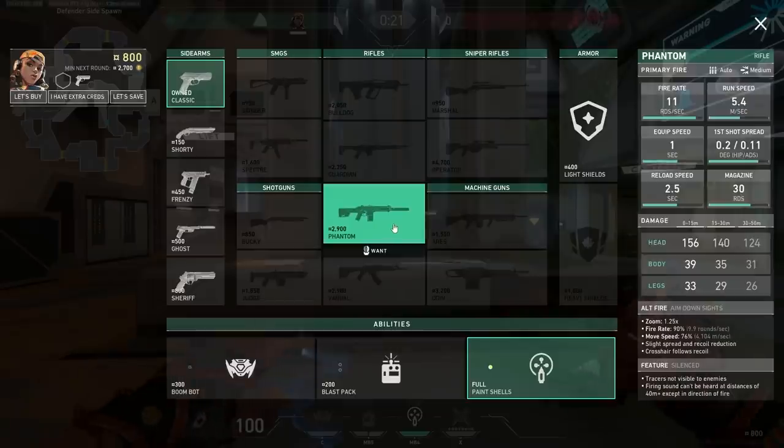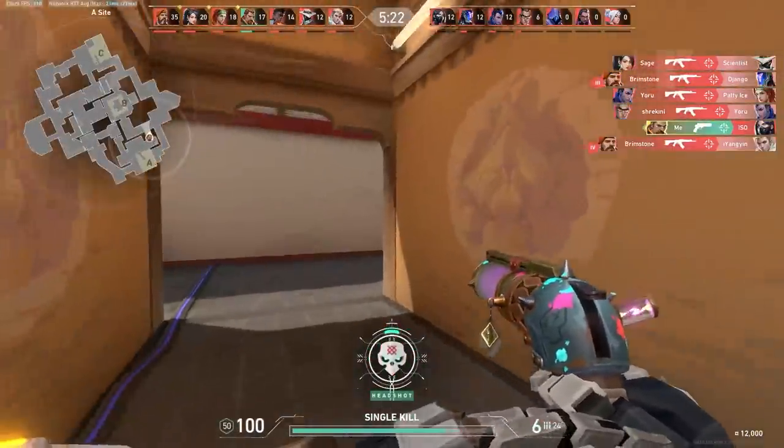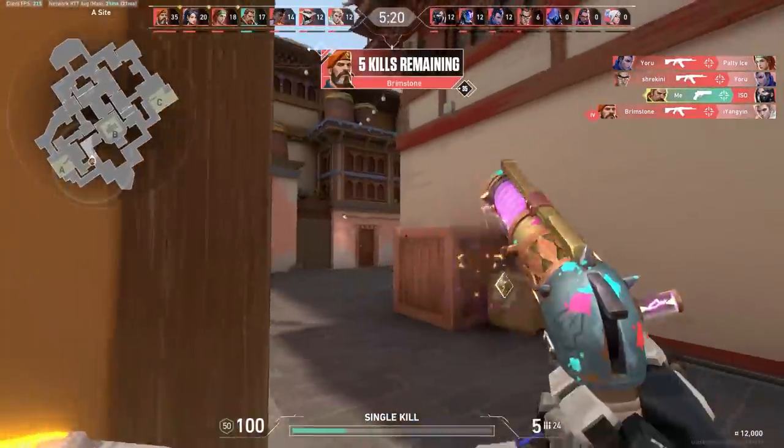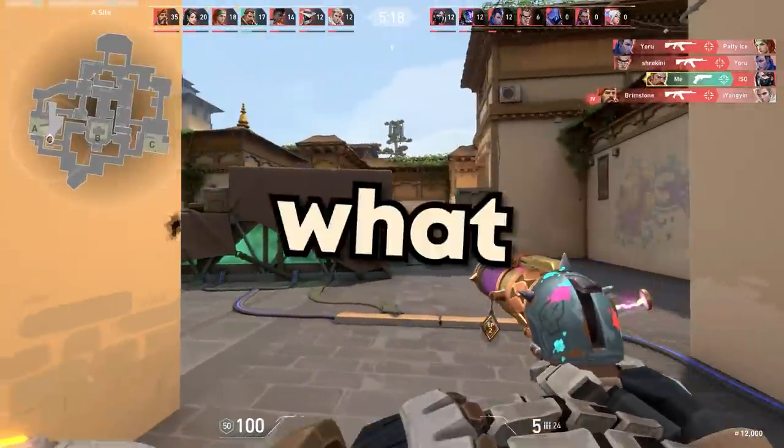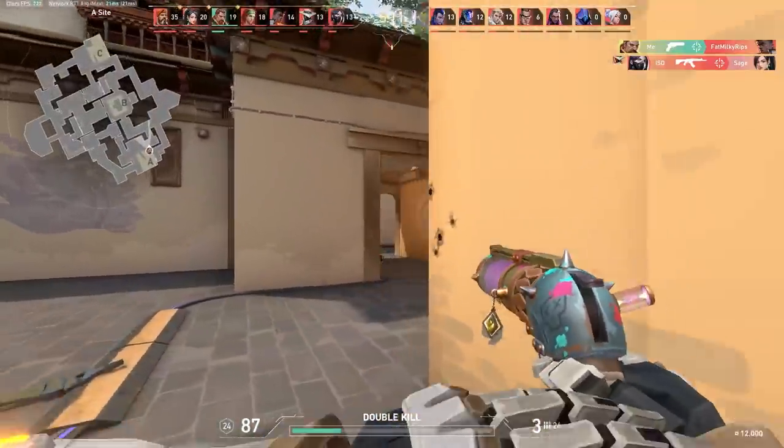Since many players don't know what to buy, they simply default to a Ghost and whatever utility they can afford. However, doing this results in unnecessary round losses, as having a concrete plan for the pistol round is incredibly important. When deciding on your buy, the most important factors to consider are the map you're playing, the agents you're using, and the fights you'll be taking. Let's begin with all the different pistols you can buy and the best ways to abuse them.